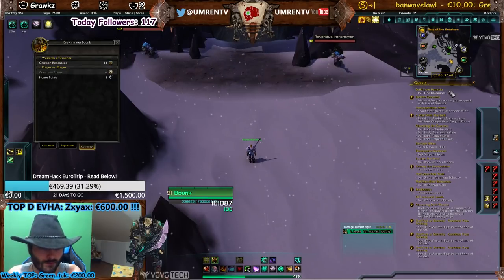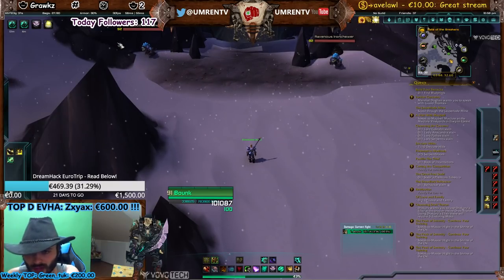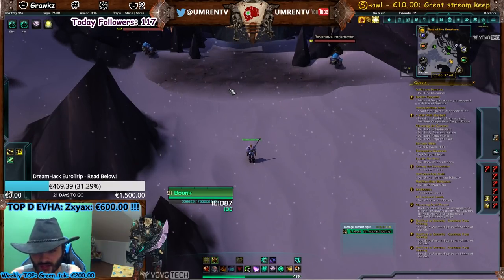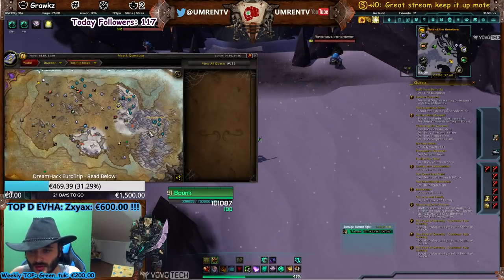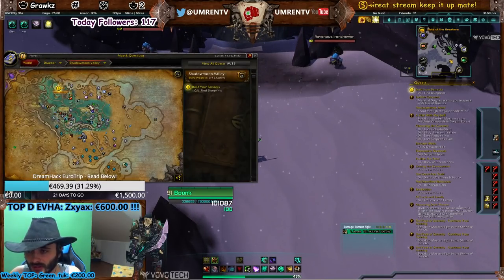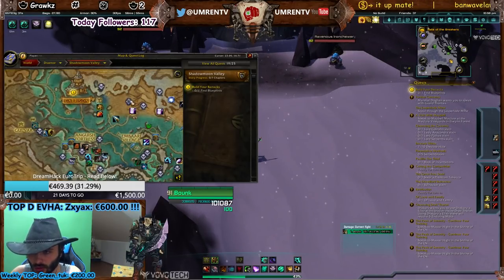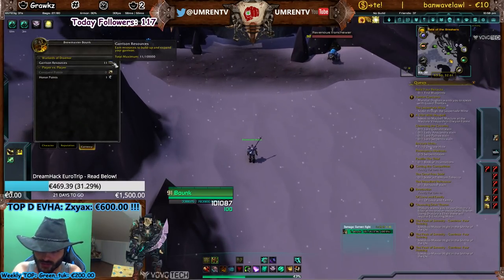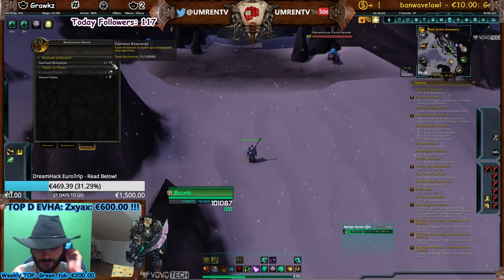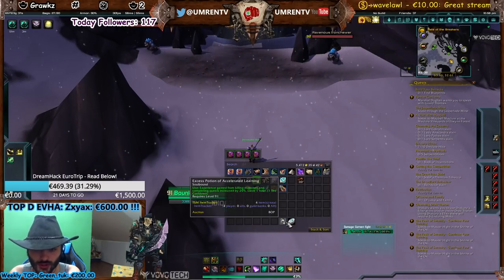I got around 280-300 garrison resources from completing the starting quests. After that there are garrison caches around the garrison area, and I killed about three rares close to the garrison, so I ended up with 411 garrison resources and bought four potions.